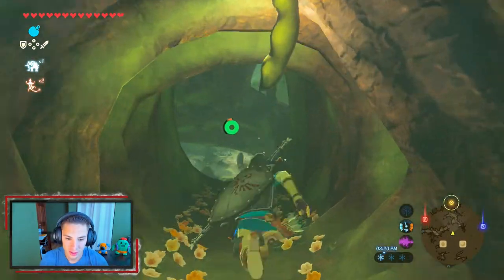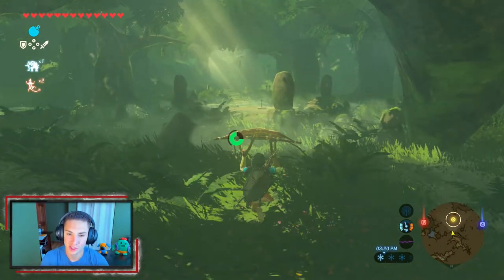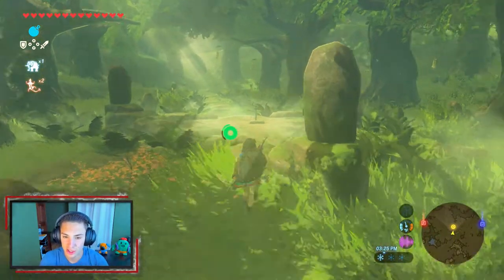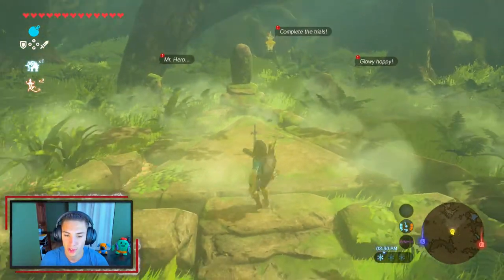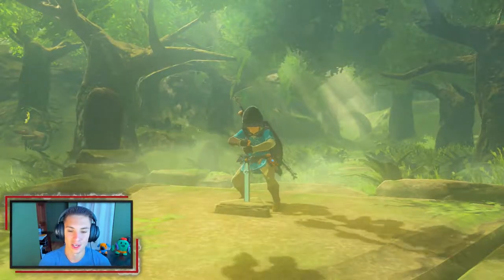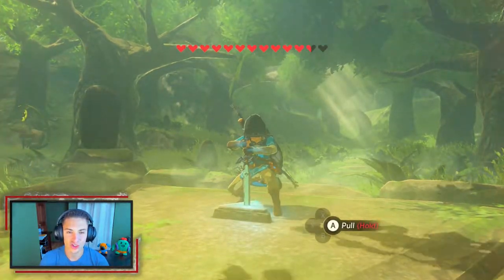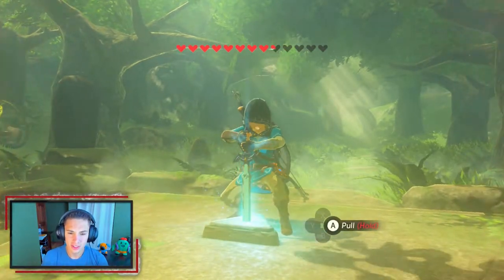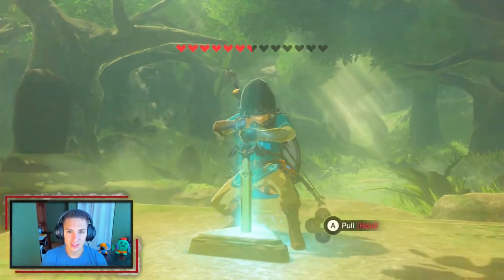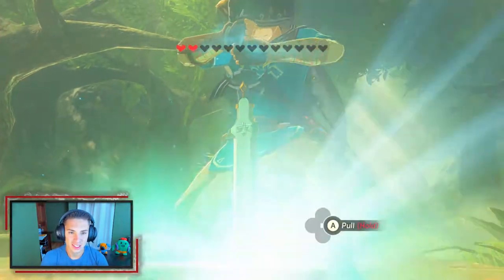We do our praying right here and grab our last heart — imagine if I'd accidentally selected a stamina vessel, that would have been terrible. But there we go, we grab our 13th heart. Now it's perfect. We can glide down and pull the Master Sword. If you pull it without 13 hearts you die — you're just not strong enough. So let's pull it. We hold down A and watch it just drain our hearts...